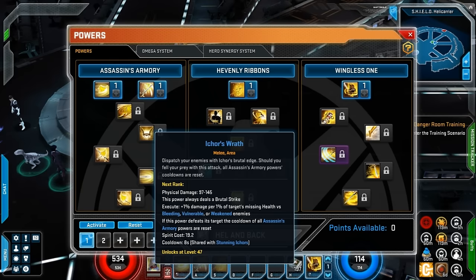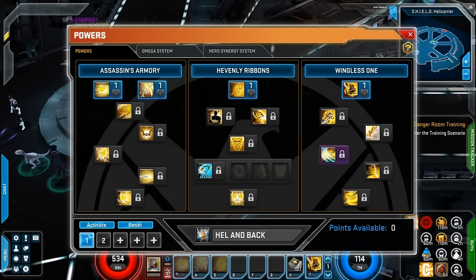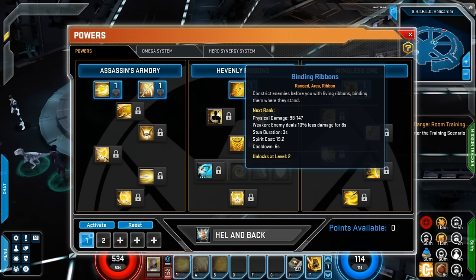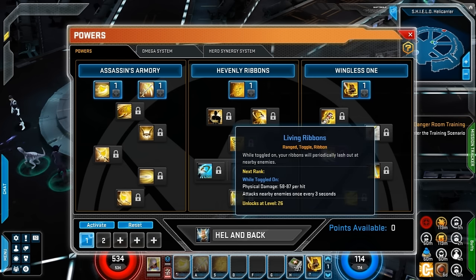I like to play through with a character, experience some of their abilities, and find which ones I like the most. Then I try to re-spec them. They make it very easy to reset your skill trees, or even just have multiple builds and switch off. At first I was thinking Assassin's Armory all the way, but the more I look at her abilities, the more I think I'm going to lean towards Ribbons.